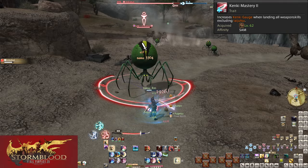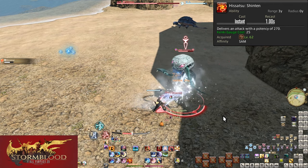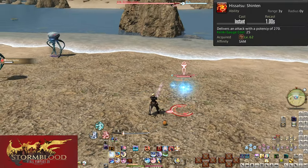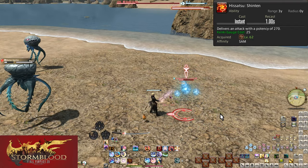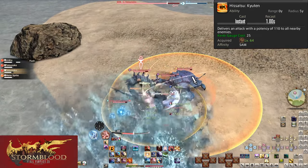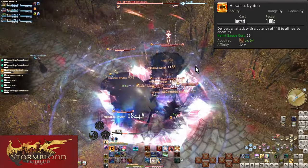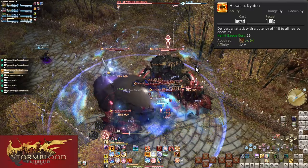Level 62 Hisatsu Shinten is your Kenki dump. If you are getting high on your Kenki gauge, Shinten dispenses some of it — costs 25 Kenki and deals 270 potency of damage. With how much Kenki we're getting now, you'll be hitting Shinten fairly often. Just be careful you don't overspend and not have enough for Kaiten on your next Iaijutsu. If you're at 50 gauge or higher, you're safe to use a Shinten. Level 64 Hisatsu Kyuten is the AoE version of Shinten — a 5-yalm AoE around yourself doing 110 potency to all enemies, costing 25 Kenki. Same rule applies: 3 or more enemies use AoE, 1-2 enemies Shinten is better.